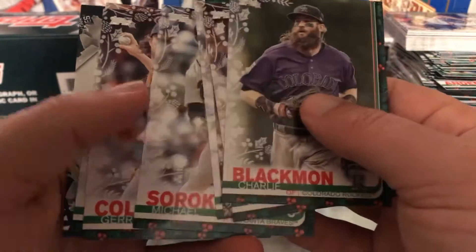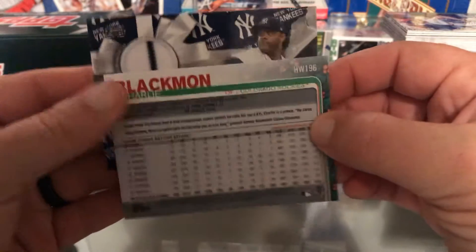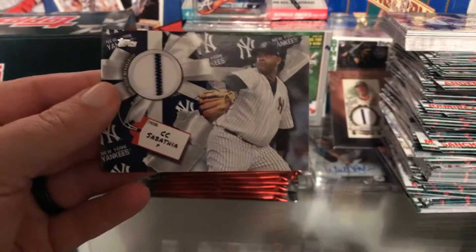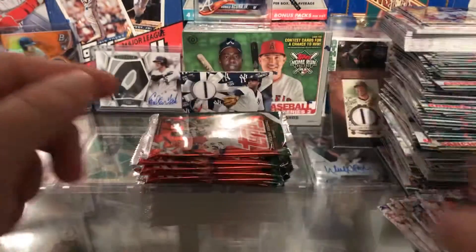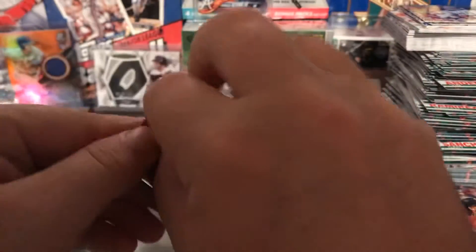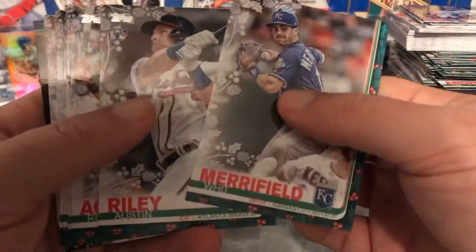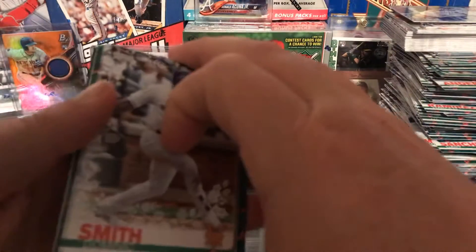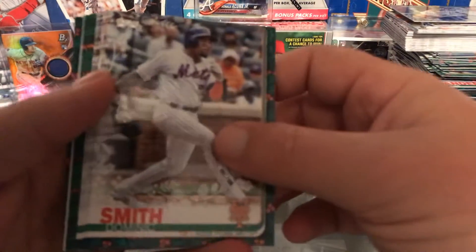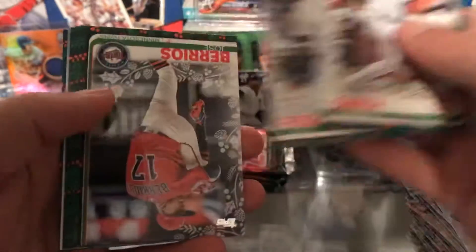Hi and welcome back. We're going to do another two box break of the 2019 holiday stuff. You know what's in here — we have one guaranteed hit and the rest is gonna be base. Not really many inserts. I don't think there's any inserts in here besides the autographs and the relics. We'll open up both boxes now to save some time.